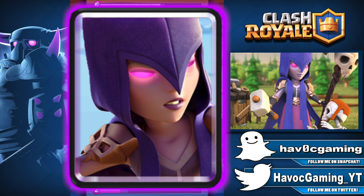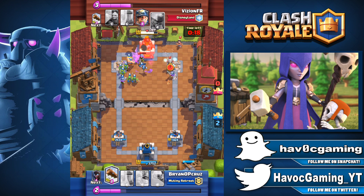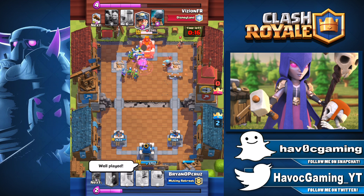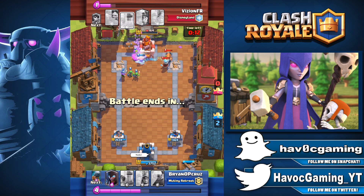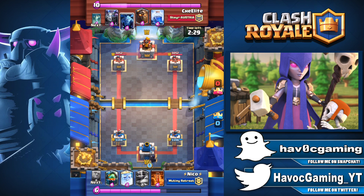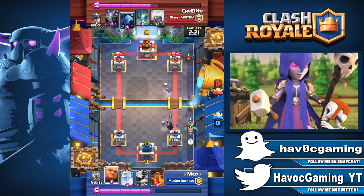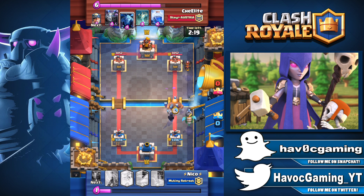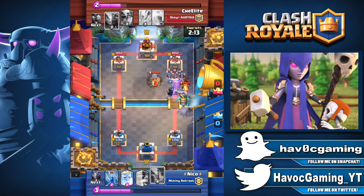Number 11: The Witch. This is the first card to be over 20% — 20.3% to be specific. It's not bad for 5 elixir. It does splash damage, spawns skeletons, and with those skeletons it can aid in taking out a whole tank like a giant or golem. I personally don't use the Witch anymore, but for 2018 it's looking good. As long as a card does what it's supposed to do, everything is good.